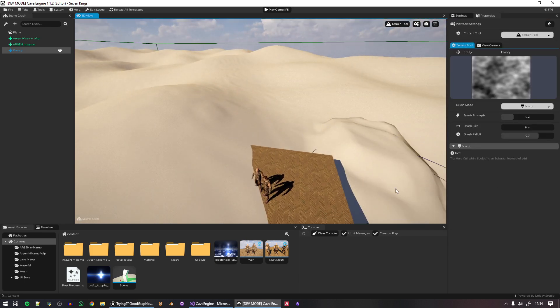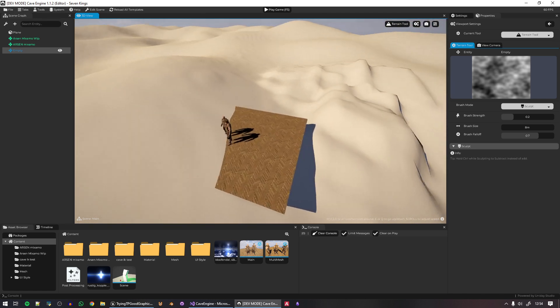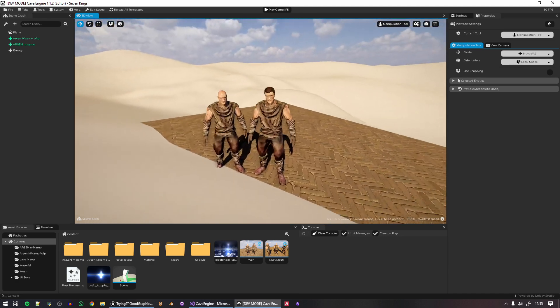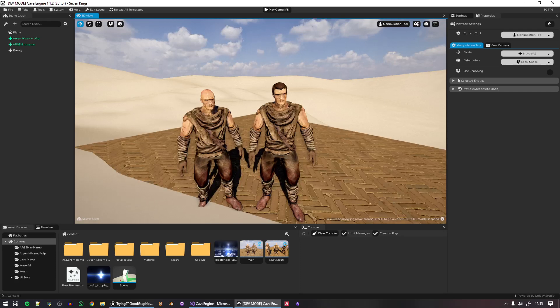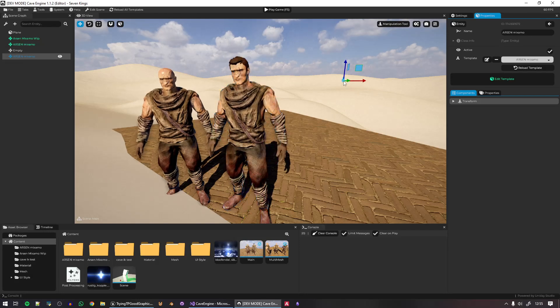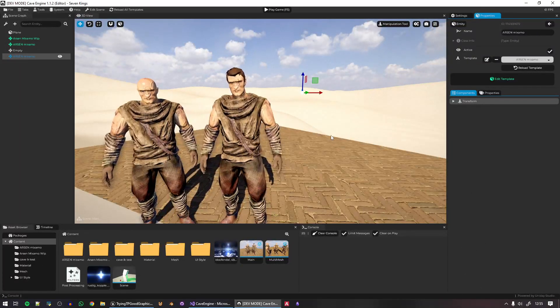You can adjust settings like height map resolution — higher or lower — as needed. This is actually why I'm working on this game: I want to use the engine extensively before releasing it to you guys, to make sure you have the best possible experience. Look at this — terrain in the background, a realistic character in the scene, and I can duplicate it. This really looks good.